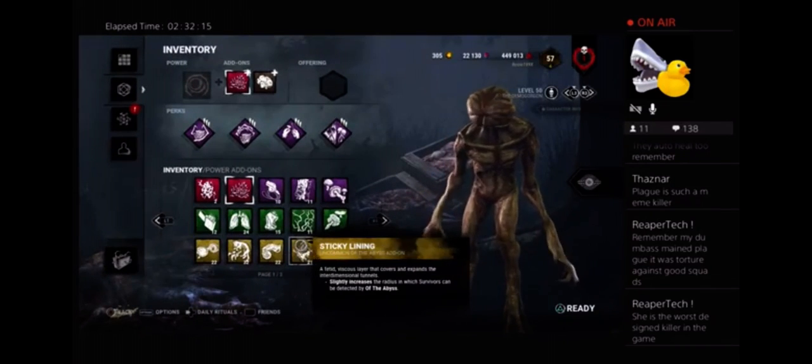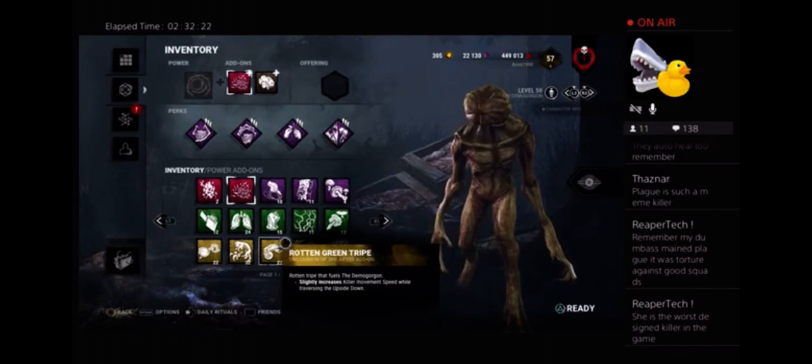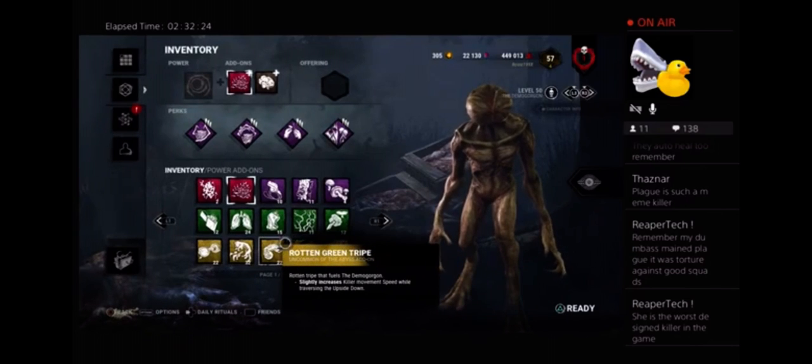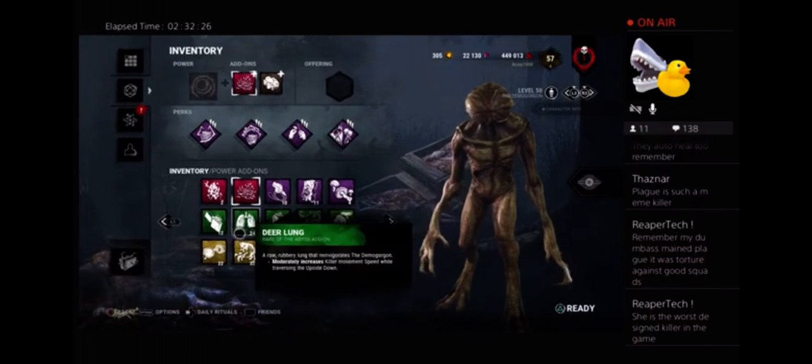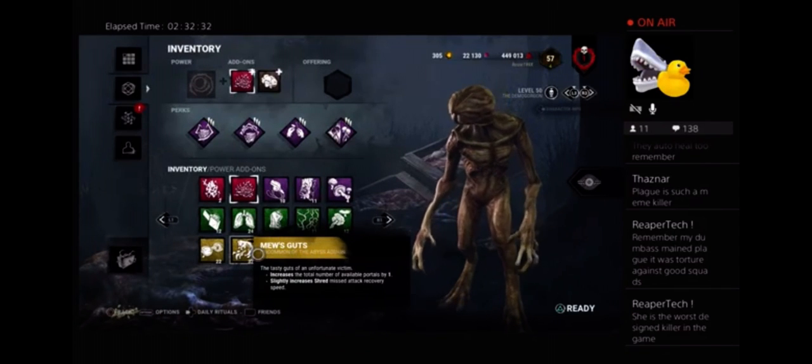Slightly increases the radius in which survivors can be detected by Of The Abyss — that's correcting a weakness because the base detection range is so garbage. So that's correcting a weakness: three to one. Slightly increases movement speed while traversing the upside down — three to two, because that enhances his ability. Increases number of portals by one. Increases missed attack recovery speed — four to two.